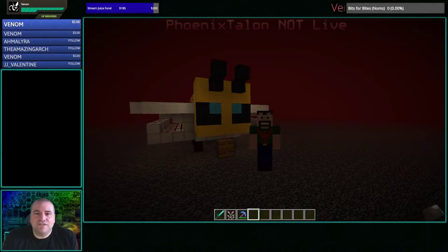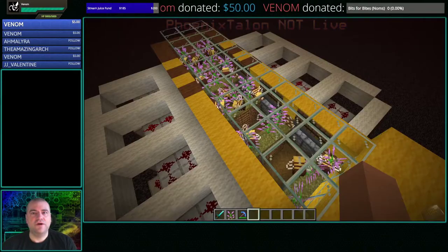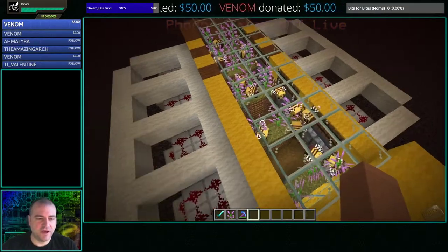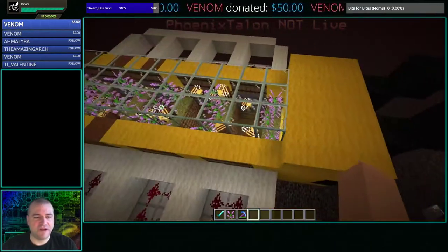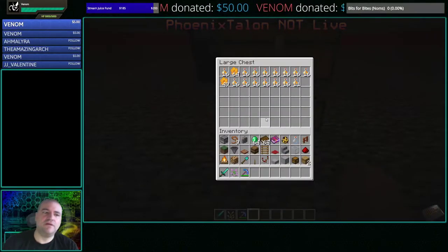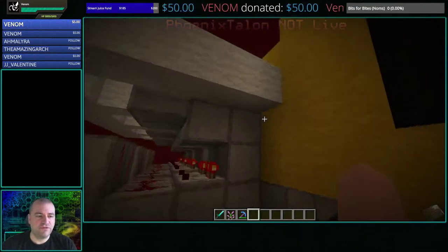Hey everybody, it's Phoenix Talon. Did you want a fast way to get honey and honeycomb? Well, this way is an awesome way of doing it. Stick with me through the rest of this video and I'll show you how to get some good honey with the new Minecraft 1.15 update with bees. What I've got right here is a setup where I've got bees and beehives, and it's automated. We've got a system where we can go ahead and grab honey bottles and honeycomb depending on how you want to do it — the same setup applies for both.